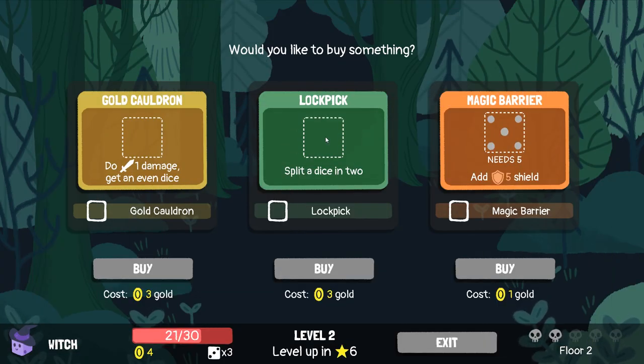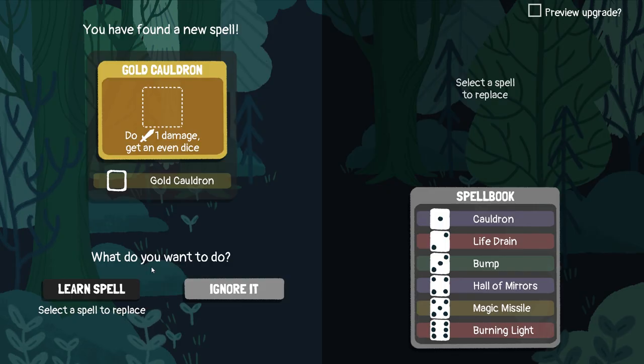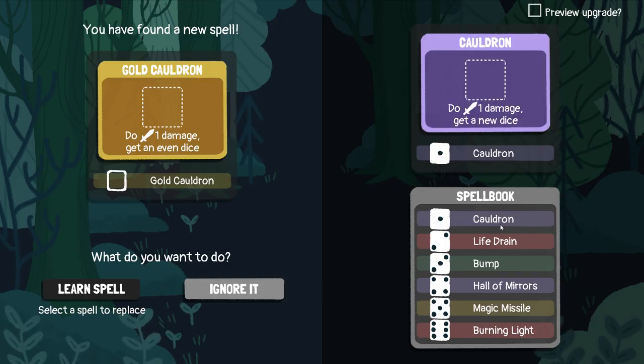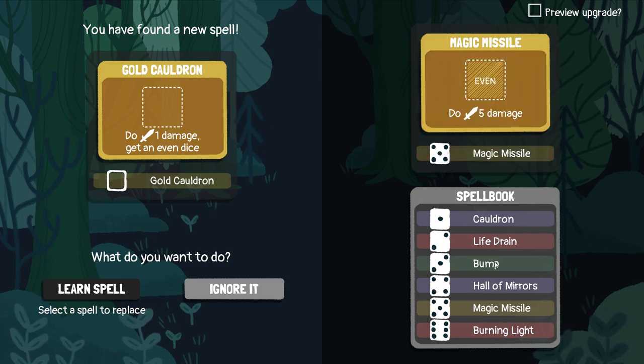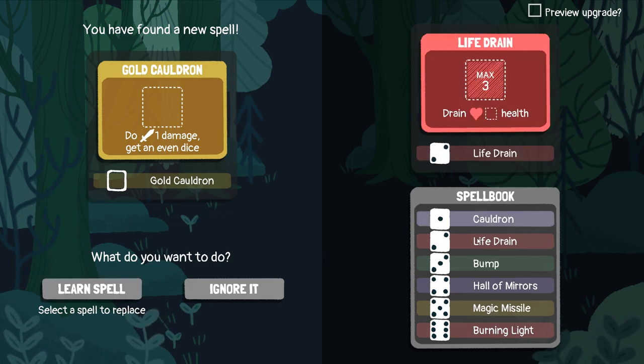We can even go to the shop. If I can buy an upgrade, that'd be awesome. Magic Barrier needs a five — deal one damage, get an even dice. Gold Cauldron — so that'd either give us a two, four, or six. Wow, that gives us a lot of control. That will either give us Hall of Mirrors or Burning Light. We'll get rid of the regular Cauldron and take a Gold Cauldron.